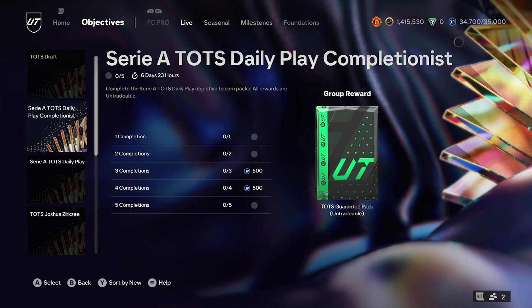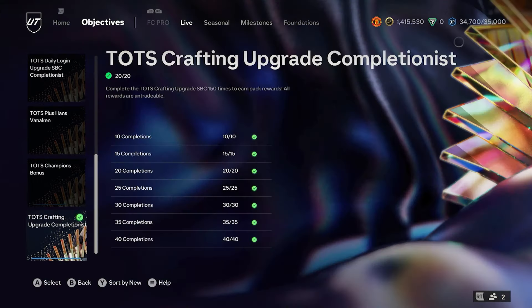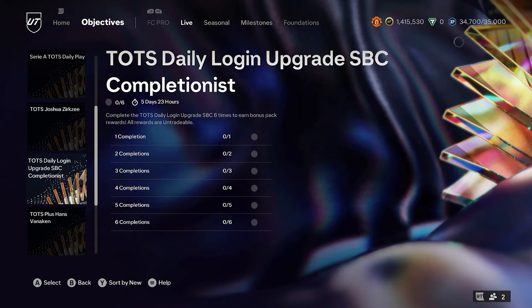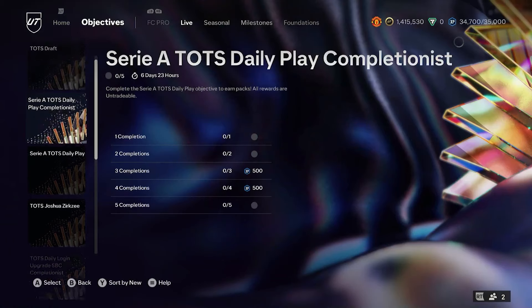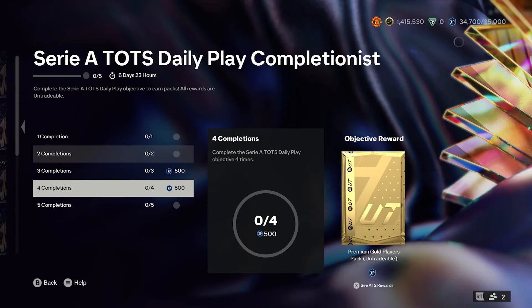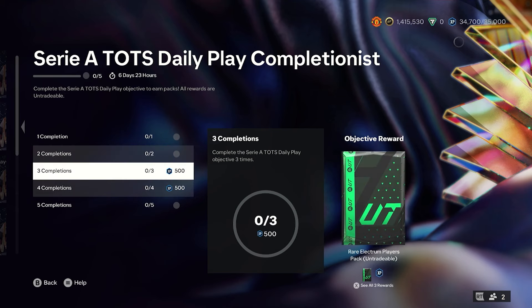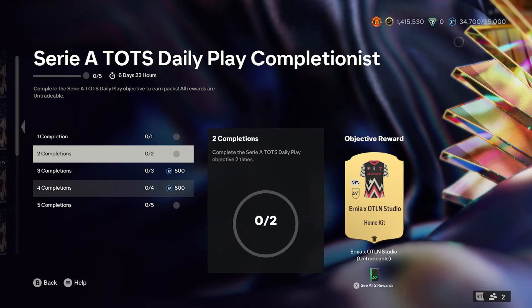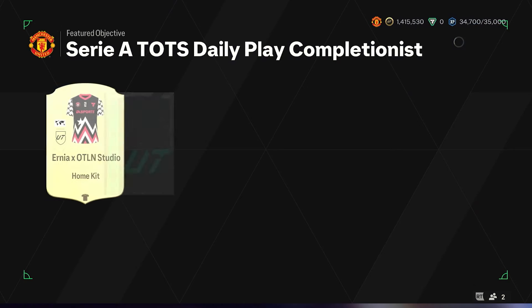After we did get the La Liga 1 glitched for some reason — I don't quite know why it was glitched — basically we couldn't finish it off. So we actually do have the Daily Completionist for Serie A, and I'm hoping it actually works this time. We do obviously get the five completions. I think we do get a single draft token — why on earth give us a single draft token, I don't know.